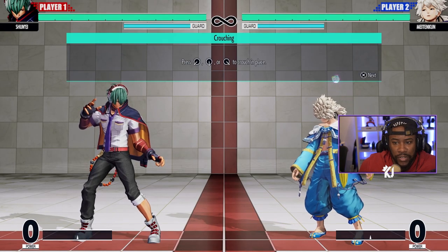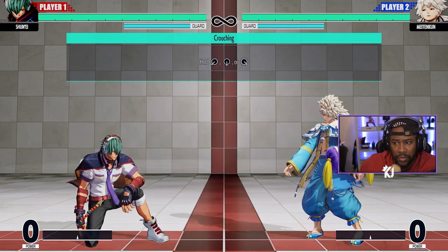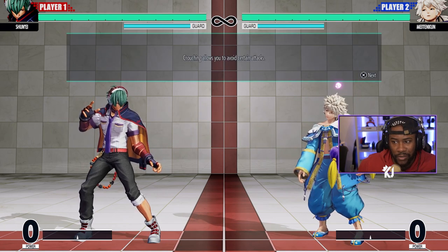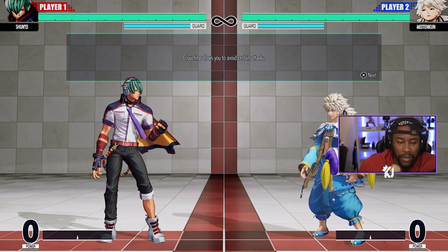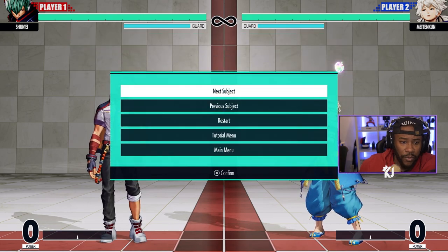You've also got crouching. Crouching is when you want to protect yourself from getting hit low. Press down-back to block and duck, press down if you're crouching — but that won't make you duck. If you press down-forward, that won't make you block either. Crouching helps you to avoid attacks that are high, so just be careful.